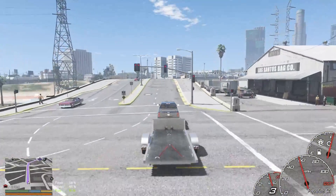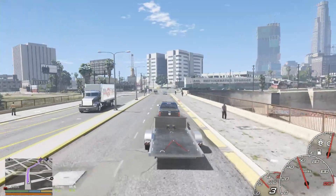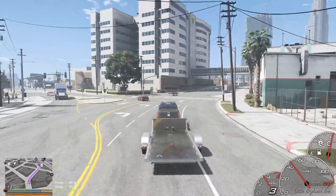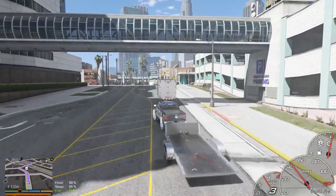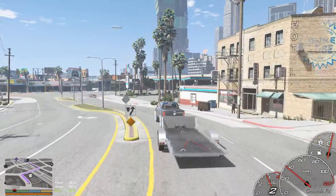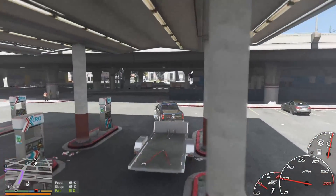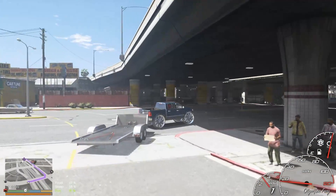Gotta make sure we drop off Simeon's money so he doesn't think we're out here doing him dirty. We're gonna start doing more hauling jobs like this because there's gonna be more customers — they'll basically hit up Simeon, get the car, and then we go pick it up from Simeon's shop, bring it to our shop, get some rims put on it, and deliver it to their house. That's really how it's gonna work for our new rim shop. We're gonna try and take a little of Los Santos Customs' business.